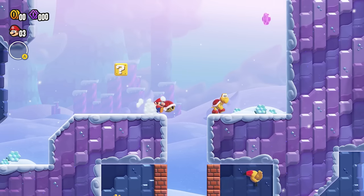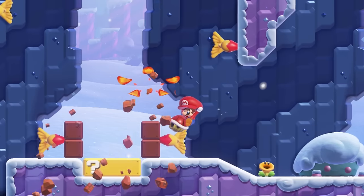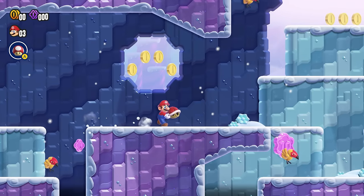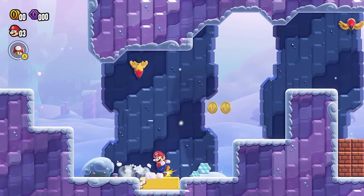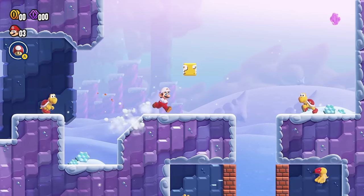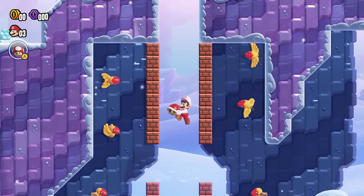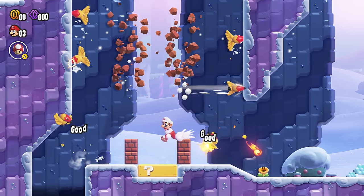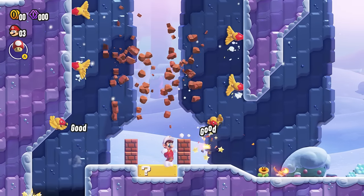Eventually I reached a part where two Con Darts are hitting two question mark blocks on the left and right, giving a total of four coins. What am I supposed to do? Well, this block gives out a fire flower and there's a Koopa shell right there. Here's what needs to be done in super slow motion: fall down, throw the shell to defeat the left bird, then move to the right, jump, and burn that bird. It seriously took me about an hour to do this part, but I did it — and that was satisfying.